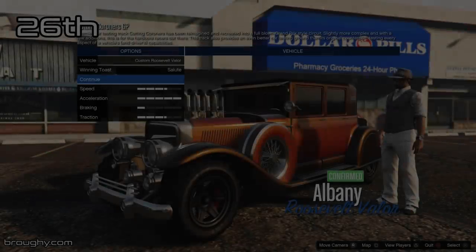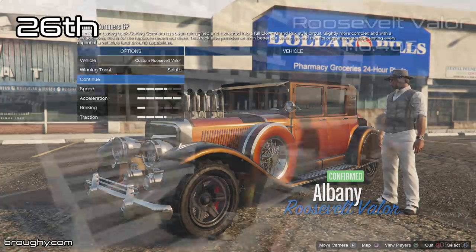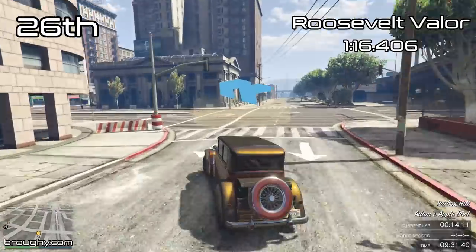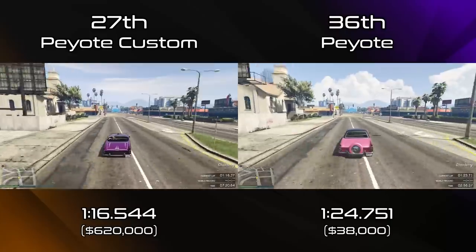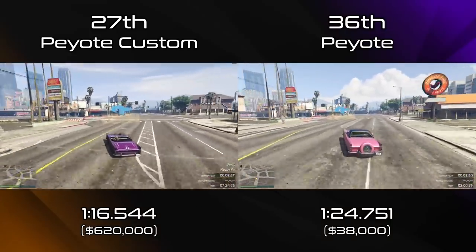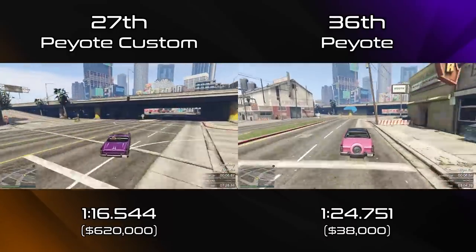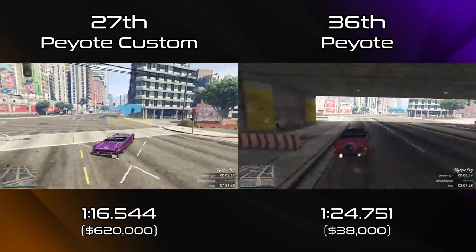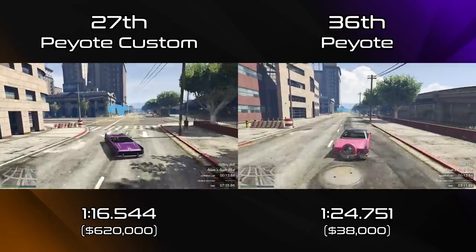If you do want to see those very top vehicles in the Sports Classics class, you can always go to the playlist which is linked down below in the description and the pinned comment, and you can check out all the most up-to-date videos for all the classes in the game. It's all organised at the top of that playlist for both lap time and top speed — the two playlists we've got — and you'll be able to just see Sports Classics followed up by the Peyote Custom video, then Muscle Cars, all that kind of stuff. It's all in those playlists.